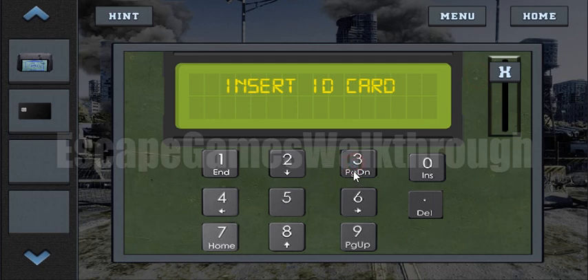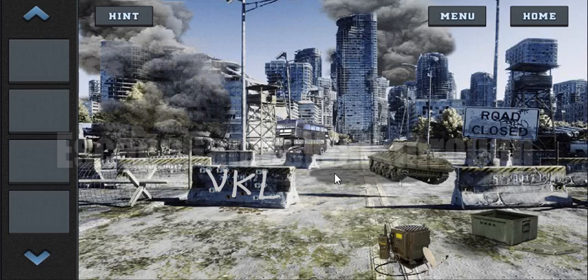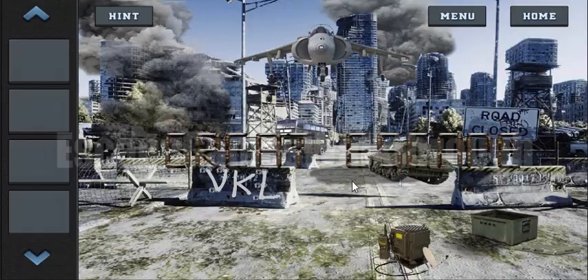So first free an ID card, and now enter the code 3726. And now the rescue has come. Thanks all — subscribe, set likes, and bye.